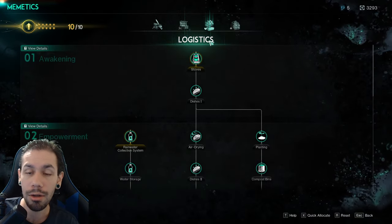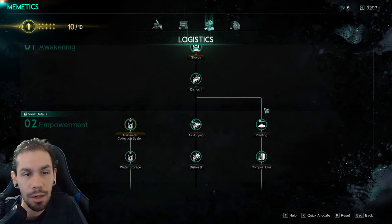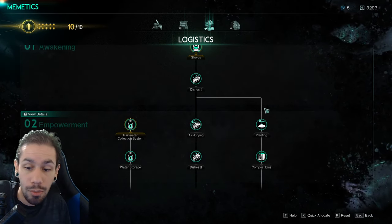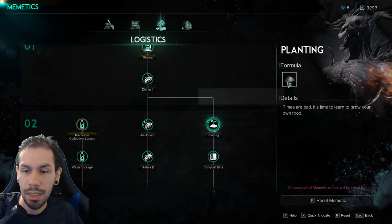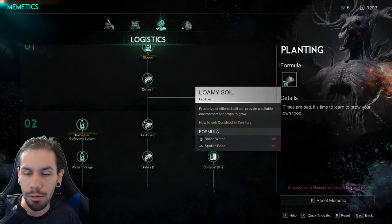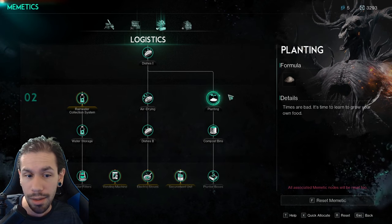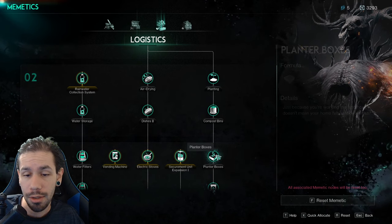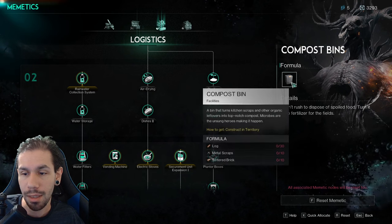Starting off with memetics that are required or highly suggested: a planting node in the logistics memetics tree is required — you can't plant crops without the planting area, without the loamy soil. But much more suggested is getting down to the planter boxes, for two reasons.